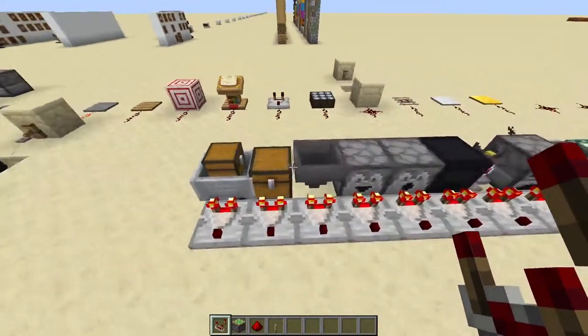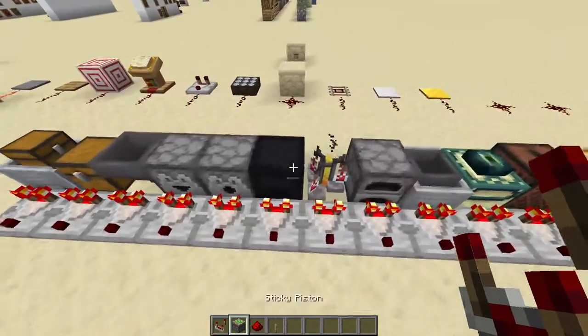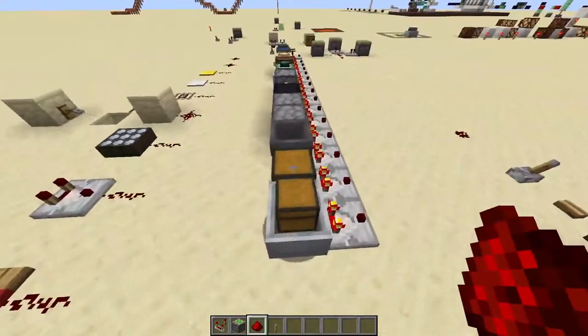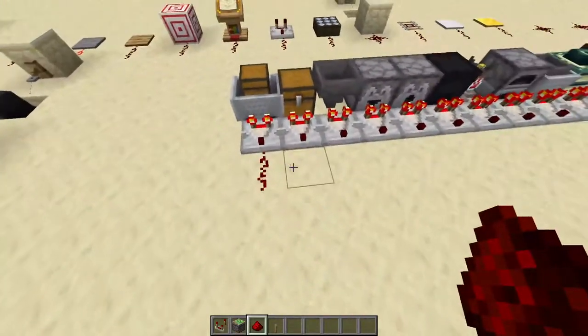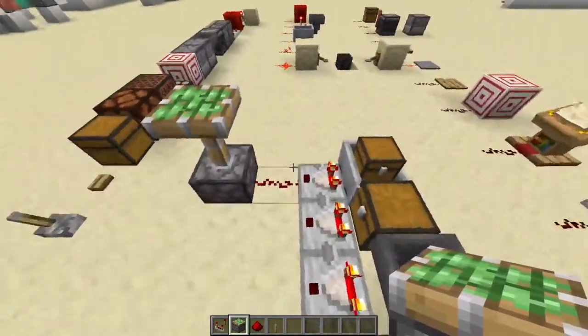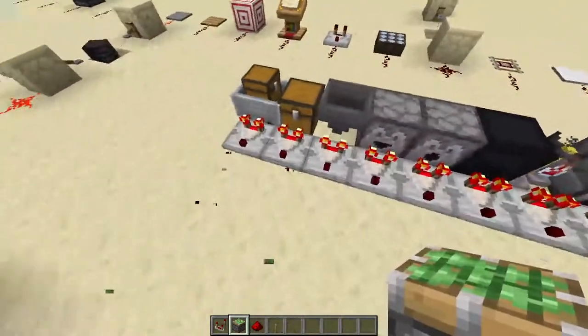These are all the items that the comparator can take a signal from. There's no other power block per se — the comparator is just reading what's in the chest and giving off an output based off of how much is in it.